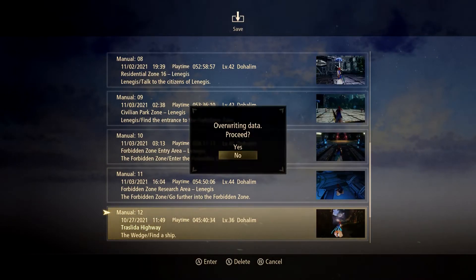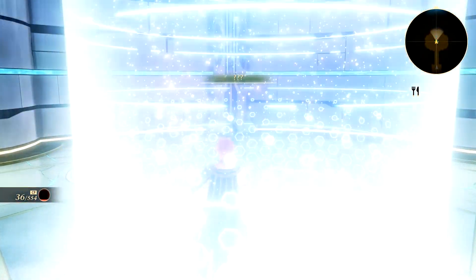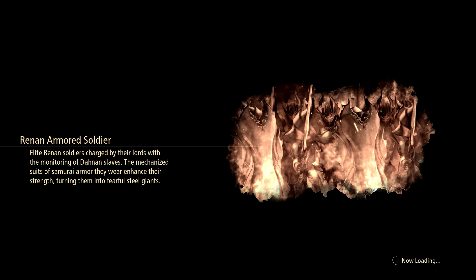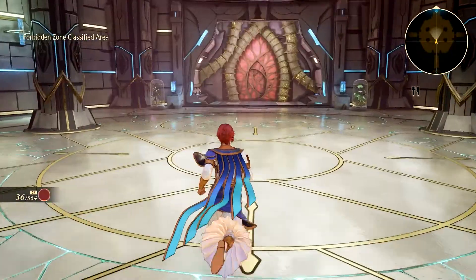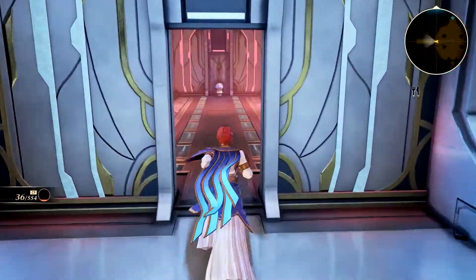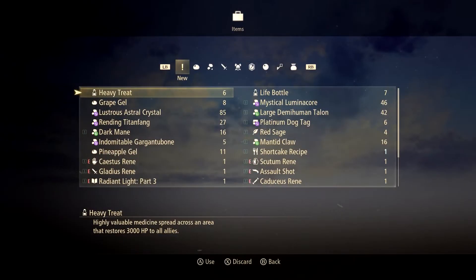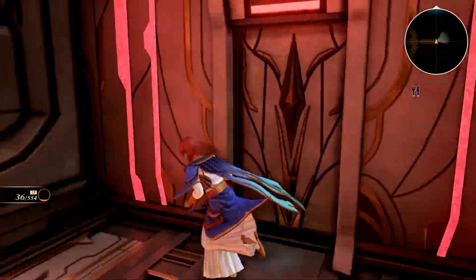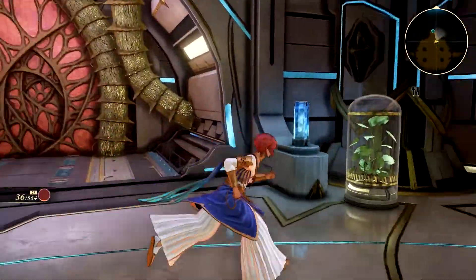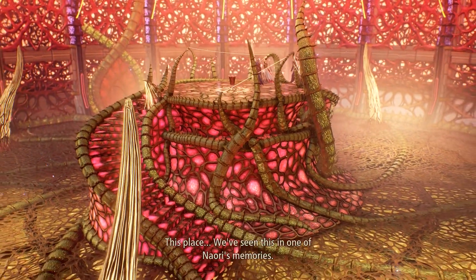Some good stuff — it's a good thing we survived, no doubt about it. Let's see what's awaiting us in here now. No fast travel points though — I'd like that to change but I'm seeing no signs of it in this room. We now have six heavy treats — not too bad. This is just a dead end. There is a door but we can't go through it right now. It's this room — the room from the spirit channeling ceremony. This place — we've seen this in one of Naori's memories.